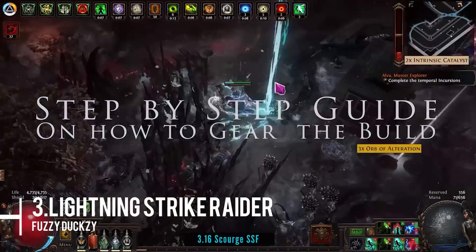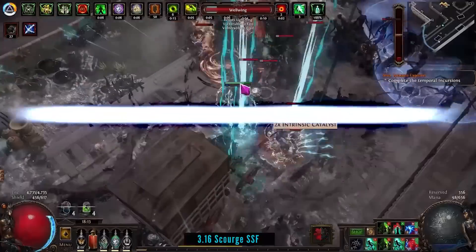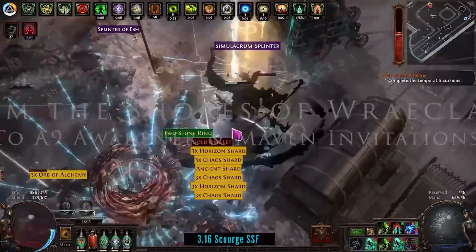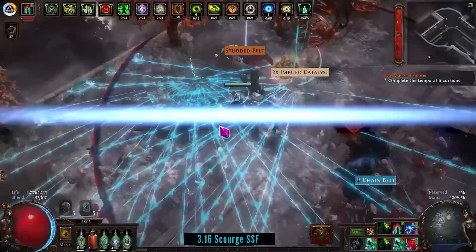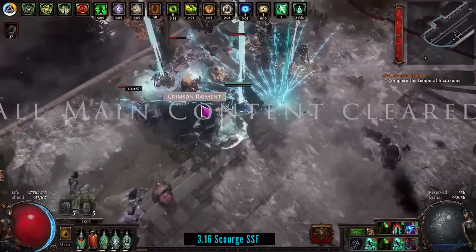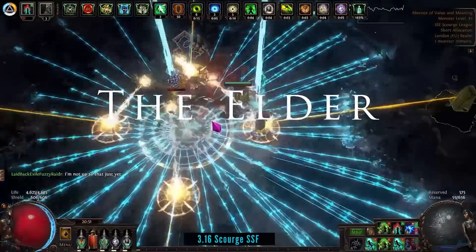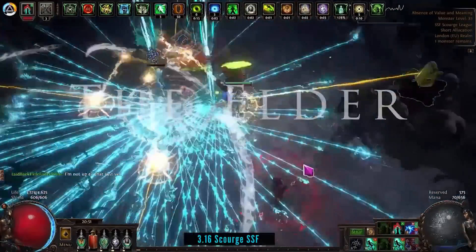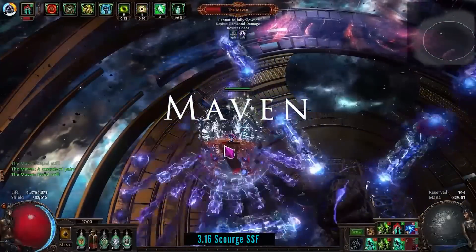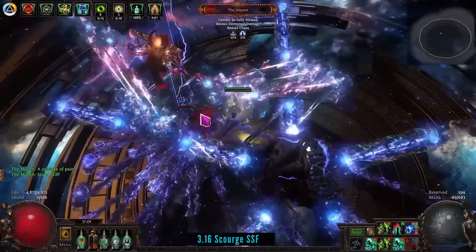For build number three we're taking a bit of a shift. This build constituted about eight percent of all builds in the 3.7 league by the end of the first week — one of the most played builds in the league and maintained consistently throughout. It's the Lightning Strike Raider — well, in this case Ranger.